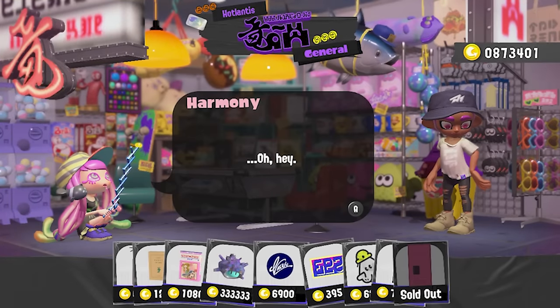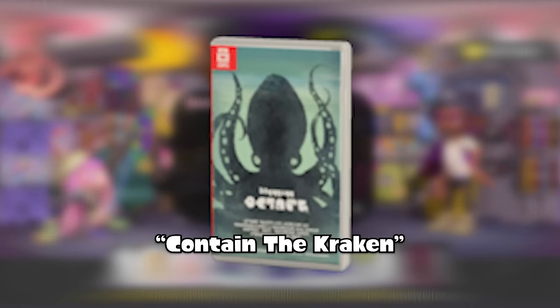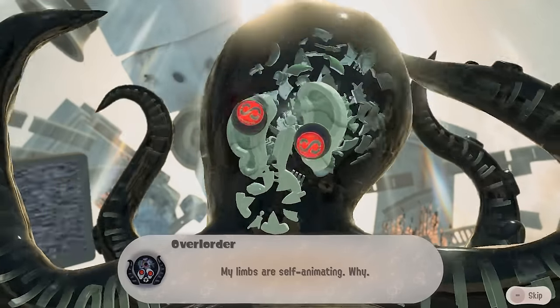In the Hotlanta shop, there is a game which depicts a giant octopus, which resembles the Overlord final boss. Could this have been foreshadowing?